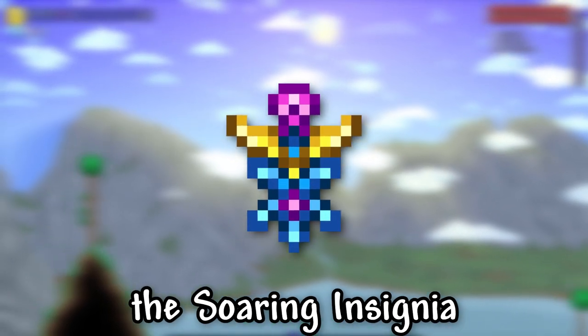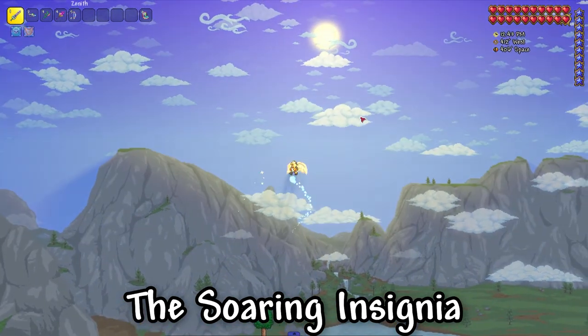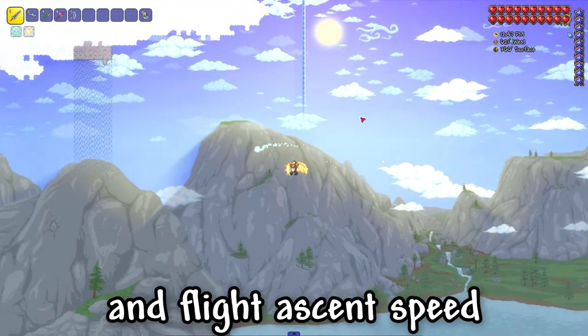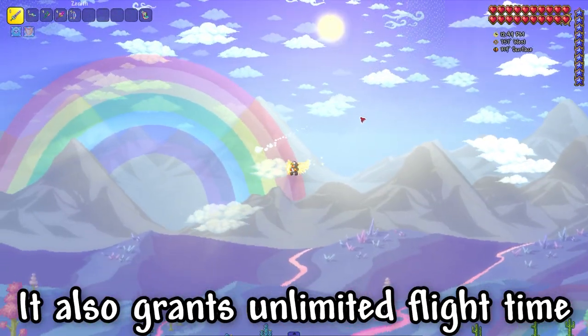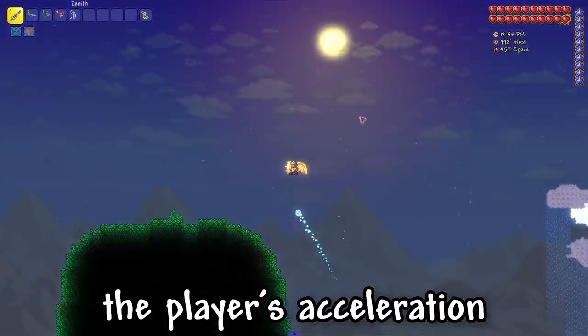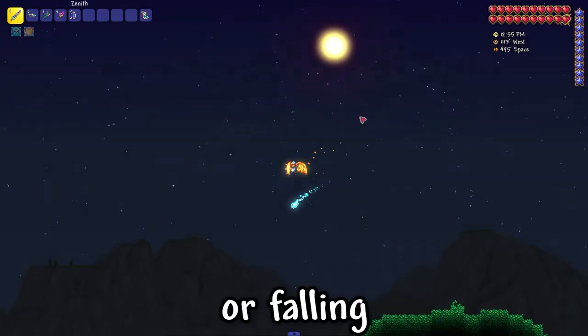I'll show you how to get the Soaring Insignia in Terraria. The Soaring Insignia is a hard mode accessory that grants increased jump height and flight ascent speed. Similar to the Froglet, it also grants unlimited flight time with wings or rocket boots, and greatly increases the player's acceleration when flying, running, or falling.